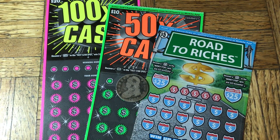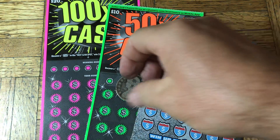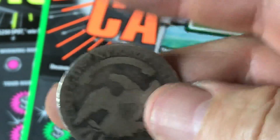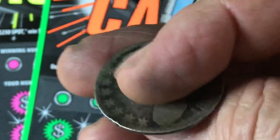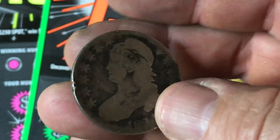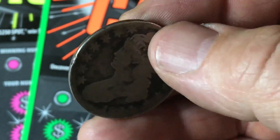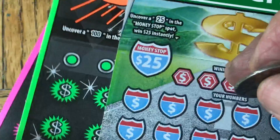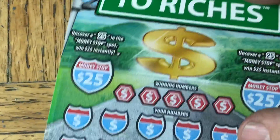Hi everyone, Johnny's Gatto. This round we're doing three tickets: a $20 100 Times the Cash, a $10 50 Times the Cash, and a $5 Road to Riches. Helping out is the 1824 Cat Bus Half Dollar. It is silver, from 1824, and yes, it's pretty used up, but it's still good. You can still recognize what it is, and it's kind of cool. That being said, let's get to scratching.